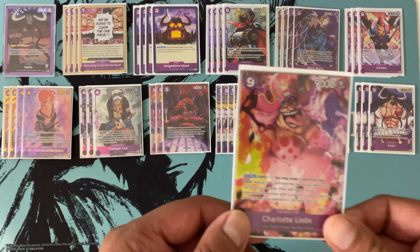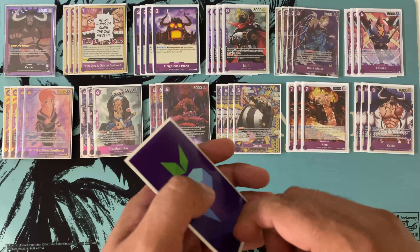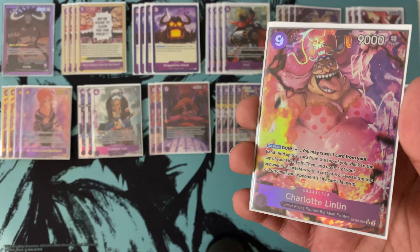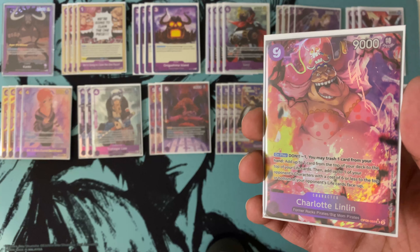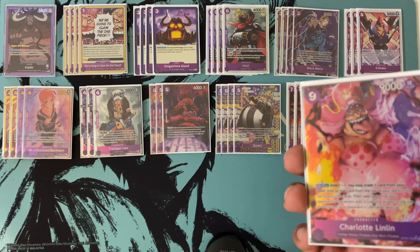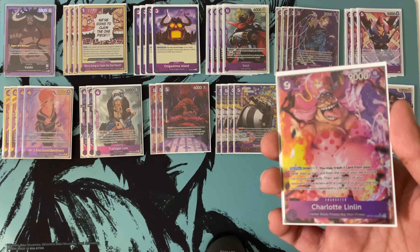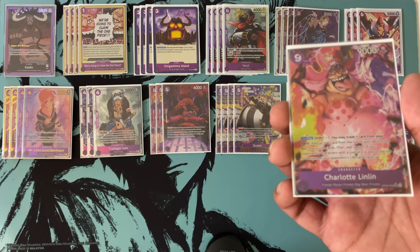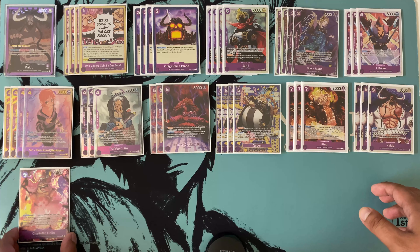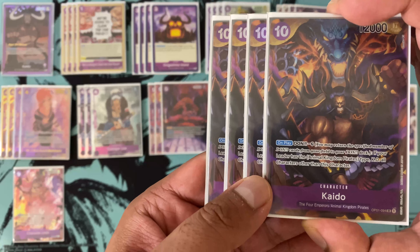We're running one copy of the nine-cost Linlin. I had two previously but cut one — it just feels a little excessive. You have to discard one card, which doesn't feel great, and then you put one of your opponent's cards back into their life. For longer games that feels good, but Kaido is generally looking to pressure your opponent's life and put them in a position where they can't stall. I don't love giving my opponent another life, but occasionally the heal does feel nice, so one nine-cost Big Mom it is — and she is searchable off the event.